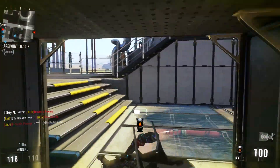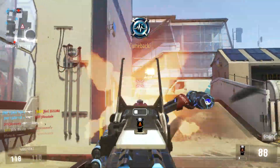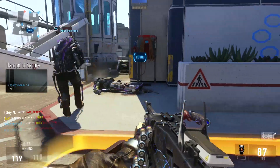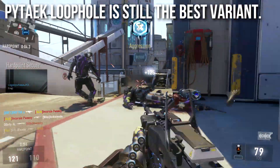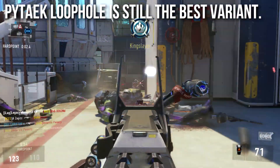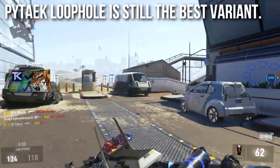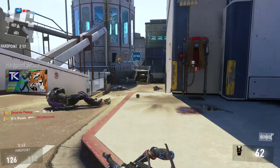Still, it's going to be awesome for pub matches, especially with extended mags. It's going to be able to do some crazy stuff with this weapon. As for which variant is now the best, the Pytaek Loophole is still the best variant. You have all of the things that I mentioned, plus all the crazy bonus attributes and buffs associated with the Loophole, so the Loophole is still going to be king of all the Pytaeks.